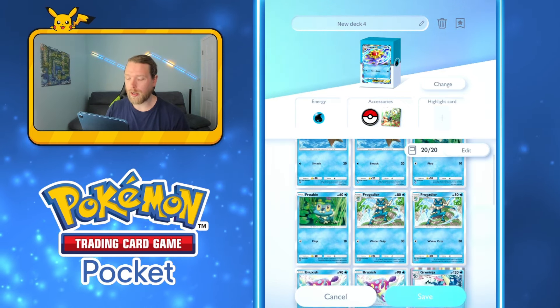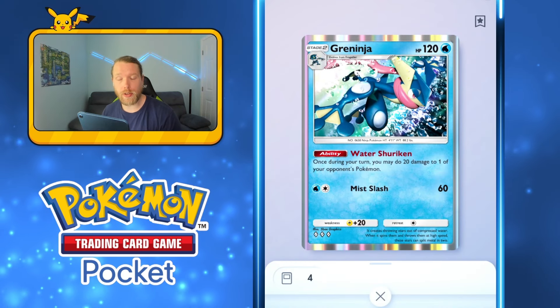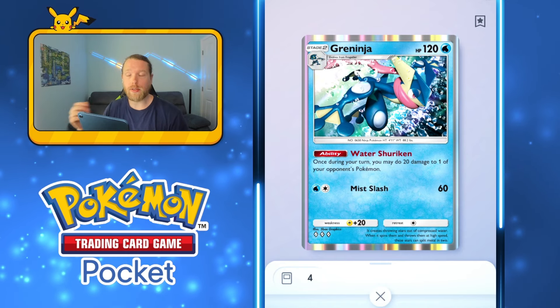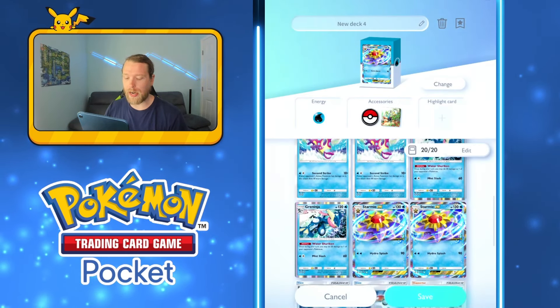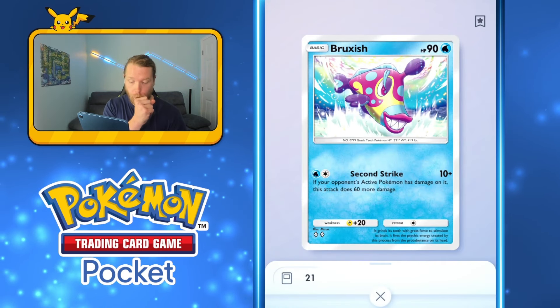Start attacking for 90 damage, then either snipe the opponent's bench with Greninja or use Starmie's attack and Greninja's ability to take out the opponent's active quickly. Since I'm running Greninja, I'm also running Bruxish.